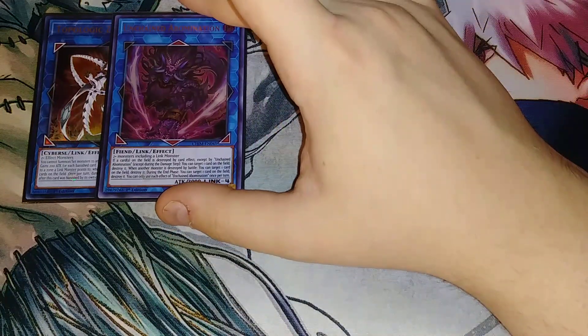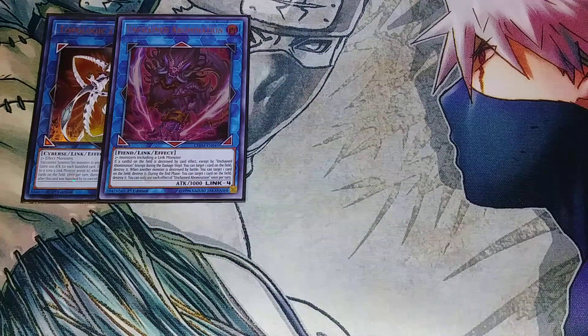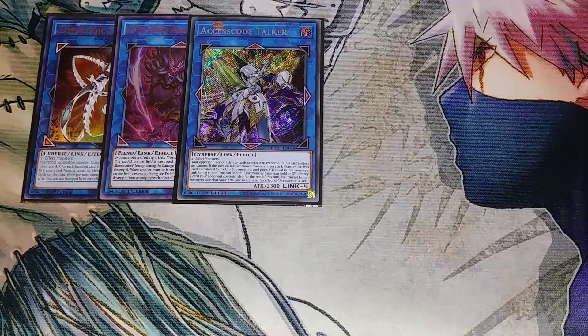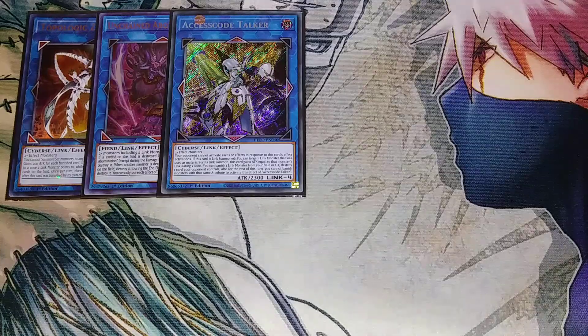Unchained Abomination is included because it pops cards — you can pop your own cards, which is super nice to tag ships in and out, and it can pop your opponent's cards too. Access Code Talker is here because we play many different attributes — Earth, Wind, Dark, Fire — so this card gets great pops and produces a big beat stick on the field.